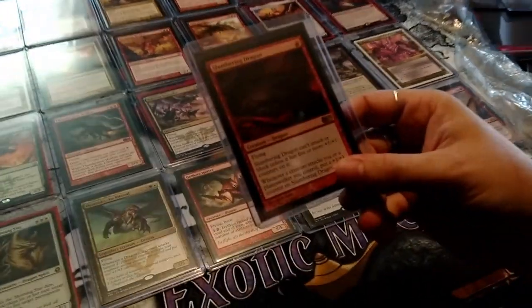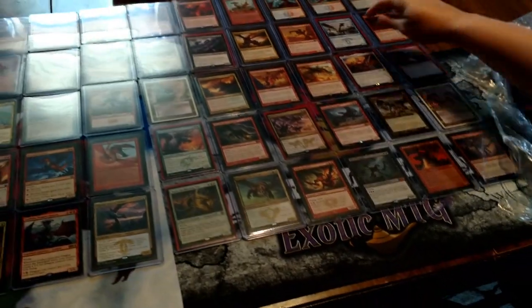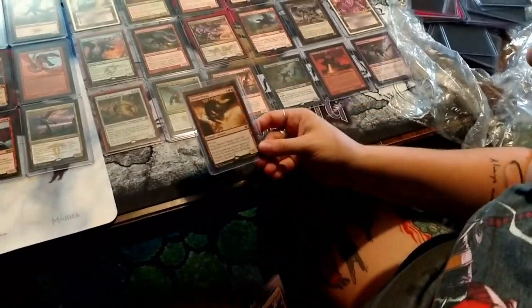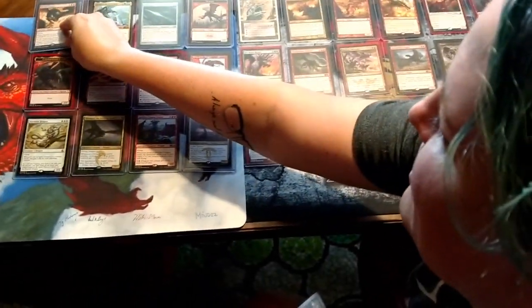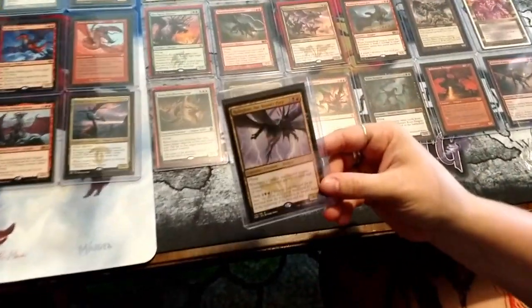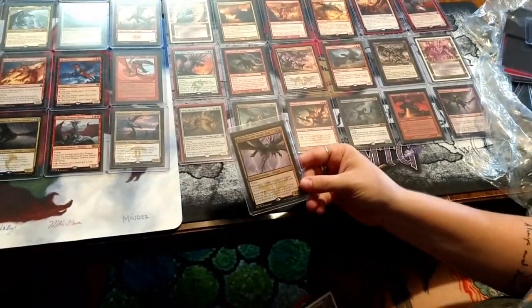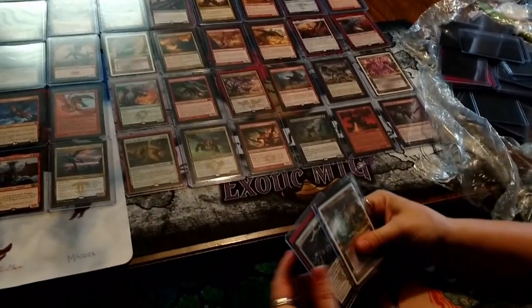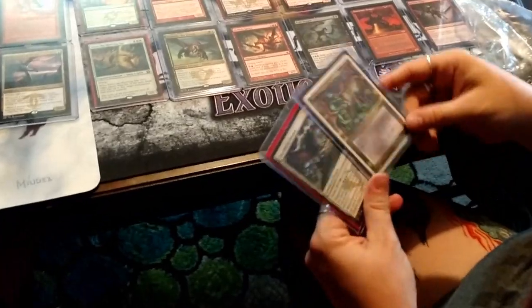Slumbering Dragon — I love that card! I had a deck that played that card, it was mono-red devotion to dragons. Remember Nick's Skyline Despot? That one time we both came into FNM with dragons — I think we went like one and two or something. Coligon is one of my favorite dragons ever made, I love her, she's amazing.